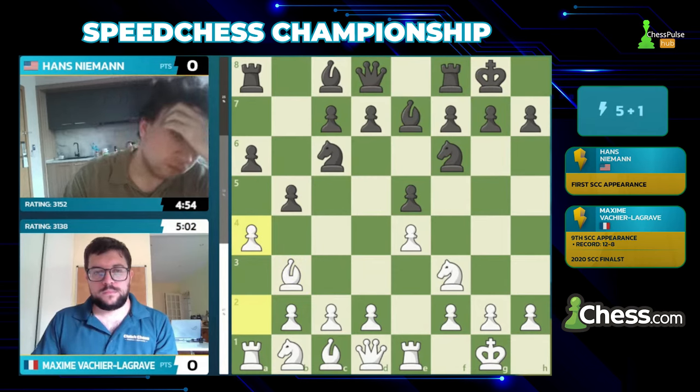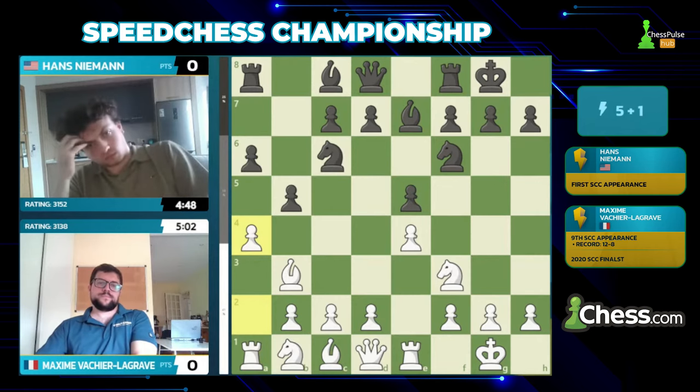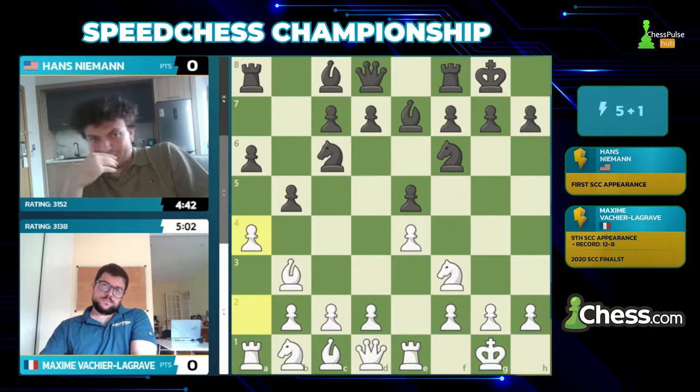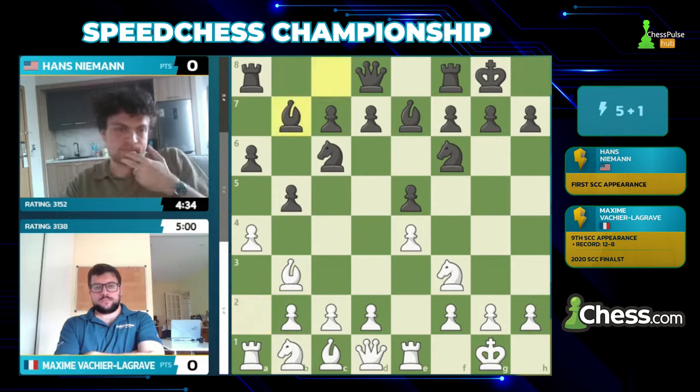A Ruy Lopez — not particularly surprising. Hans likes the Caro-Kann; that's been his choice against me in our blitz matches. But he does a lot of opening work and has weapons up his sleeve. A2-a4, the anti-Marshall — a very popular line. Now Black is at a crossroads between b4, bishop b7, and rook b8 — I believe those are the three big options. Exactly — bishop b7, which is also what Hans played against Vidit in the Grand Swiss.